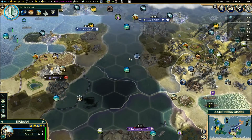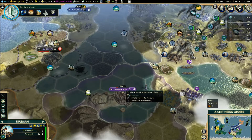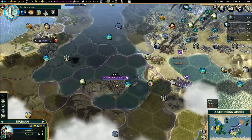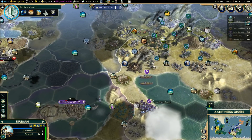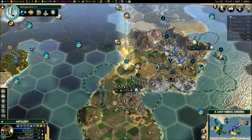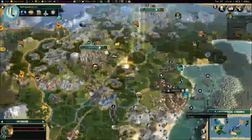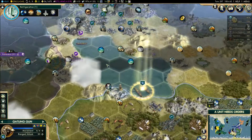This city's being attacked - I don't know from who, but there's obviously something going on here. Anyways, unit needs orders. You go ahead and actually set and heal. You can keep building those beautiful trade posts that are super awesome.